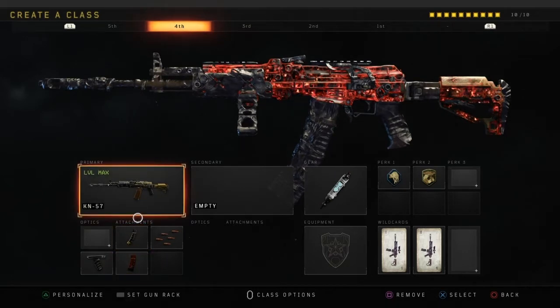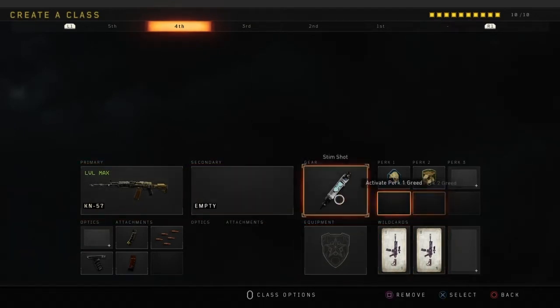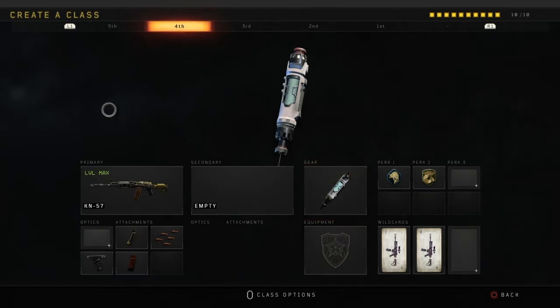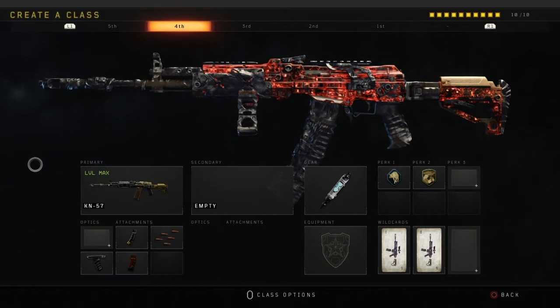It's accurate and has decent damage output as well, which is the thing you want in a weapon. This is also the class that I'd run with this weapon, because you're always going to have StemShot on a class in my opinion — if you can't heal, what's the point in playing? The KN57 is in at number 4. Overall, it's just an amazing weapon. I would advise using it, but there's more on this list.